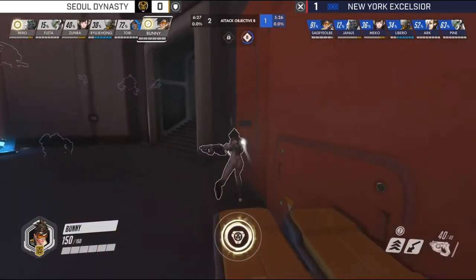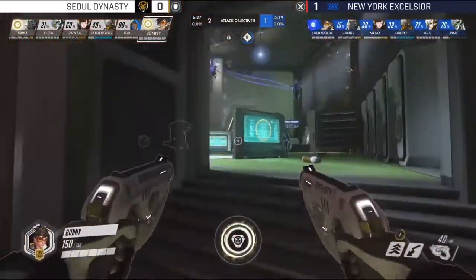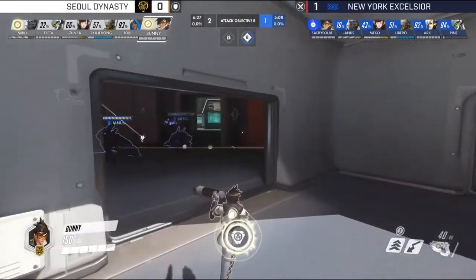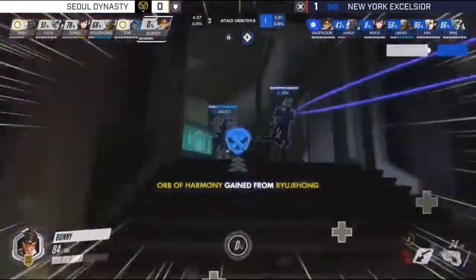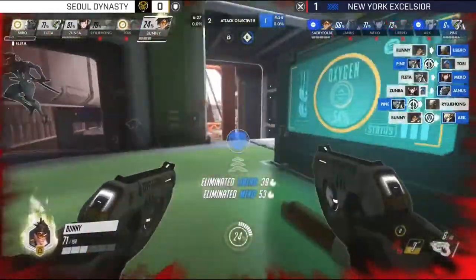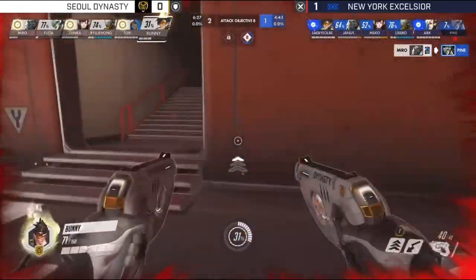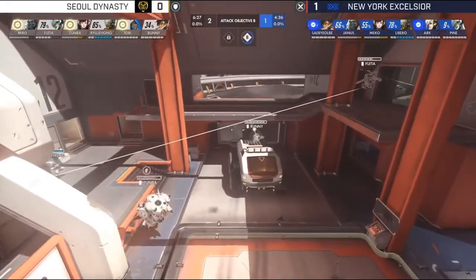Bunny waits in the wings with a Pulse Bomb — looking for a tank, or maybe a support like Libero or Arc in the backline. He gets pushed out by SabieLB's aggressive blinking. Bunny still trying to find somewhere to go with this Pulse Bomb — he sees both tanks, Mekko puts pressure on him. Then, incredibly, he queued up the Pulse Bomb and went for the blink animation, dropping the bomb as soon as he finished the blink. No time to respond to that — he drills Arc right in the face. Very quick recall as well since he knew how dangerous it was to stay near Libero.